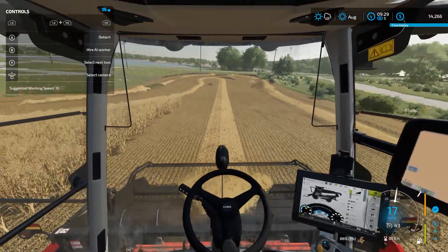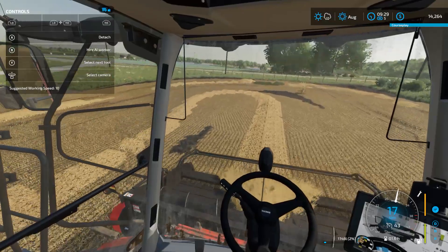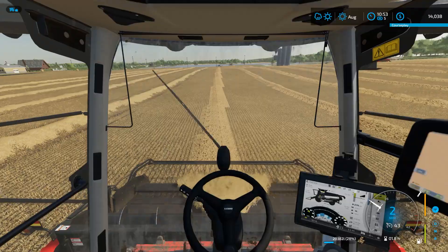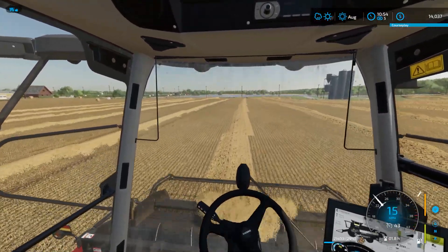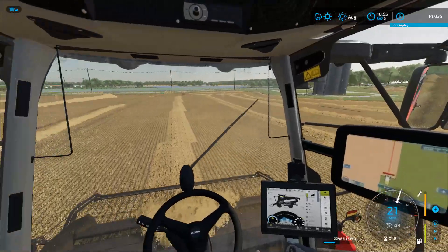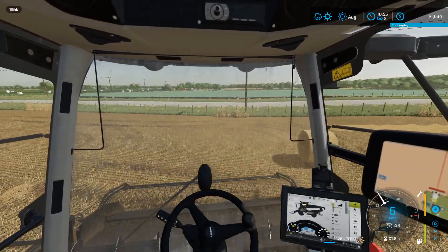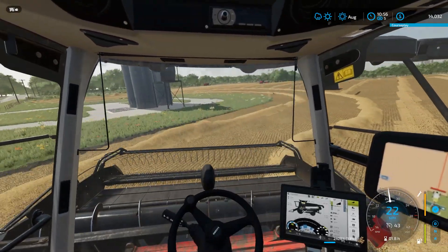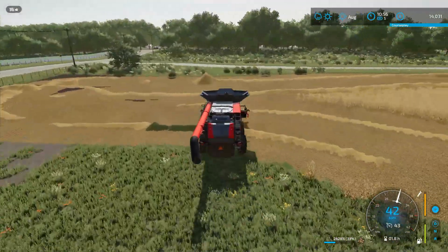We'll finish this field up and see how many liters we were able to get out of it. I don't think there's a good price right now, so we'll just store these oats and then sell our silage bales as soon as they ferment. This isn't good — it's starting to rain now in the middle of our harvest. I was not able to get it all finished. Looks like the swather's almost done but this has a few rows left. I really don't want to lose our yield, so we're going to have to park this for now, dump it off in our wagon to get it put away so it doesn't get wet, then finish when it quits raining.